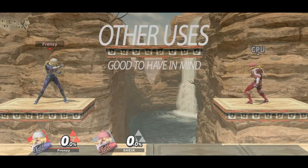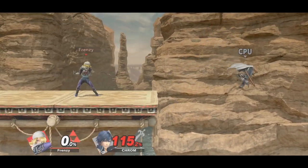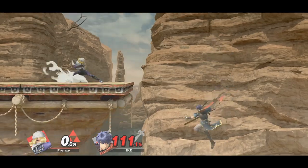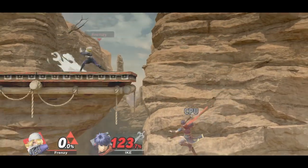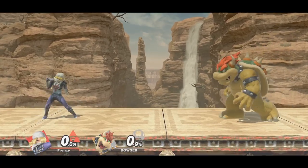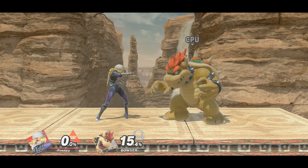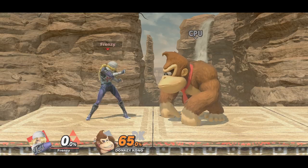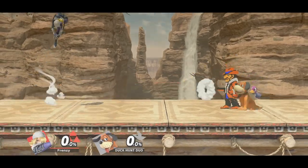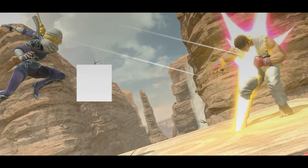Needles also have a few other uses which I will go through. For Chrom and Ike, this move is an absolute nightmare — it's just hilarious to see them struggling. Needles neglect Bowser's tough guy property completely, which really helps in that matchup. Note that needles cannot lock, so don't go for that. Against some zoners, jumping and needling can really mess up their timers. Landing needles at high percents can also lead into a tipper or up smash.